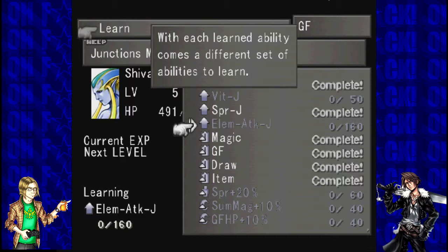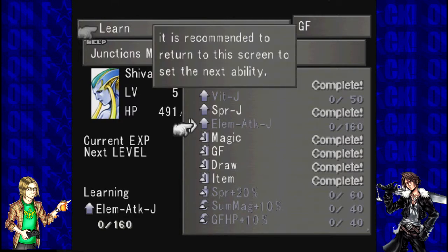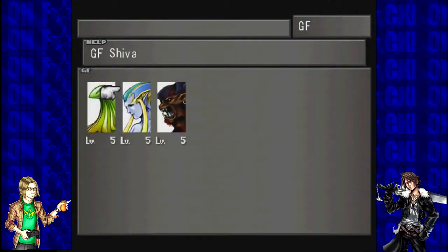With each learned ability comes a different set of abilities to learn. The order of learning affects the GF's powers. Therefore, it is recommended to return to this screen to set the next ability. Yes, thank you. Is that the last tutorial?